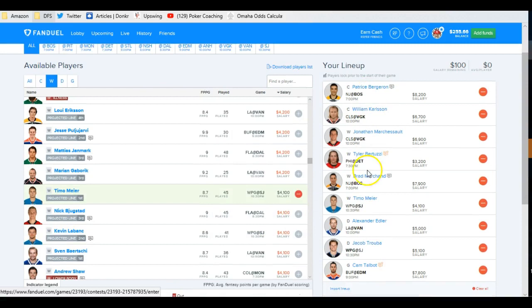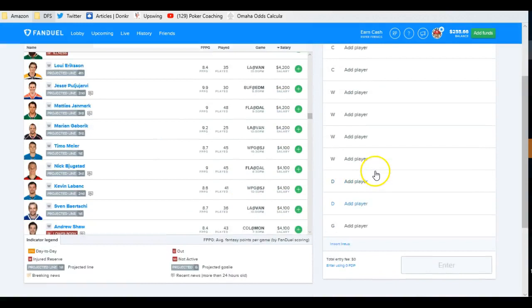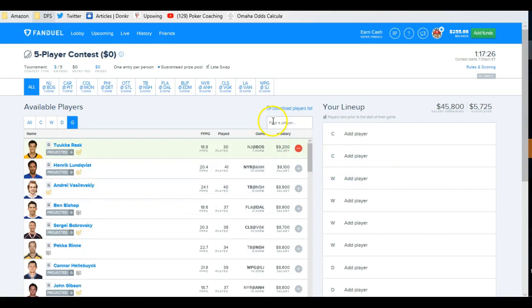And now what have I got? I've got Boston, Boston top line, Vegas, Vegas top line, a one-off in Detroit, a one-off in San Jose, and a couple of one-off defensemen, with $100 left to spend. Let's say I wanted to start off with Tuukka Rask instead — now I've got to really dig for some value.